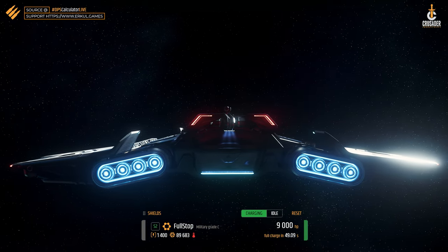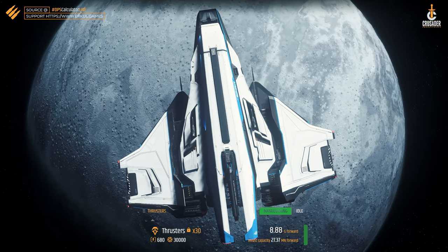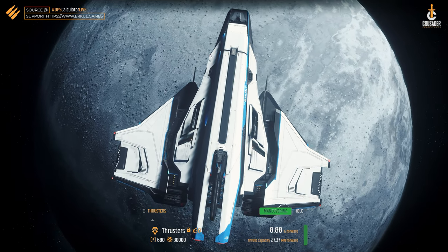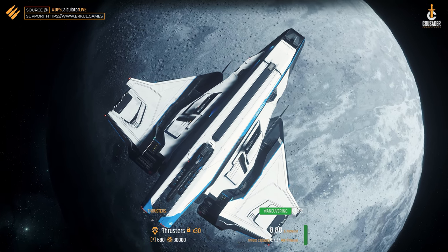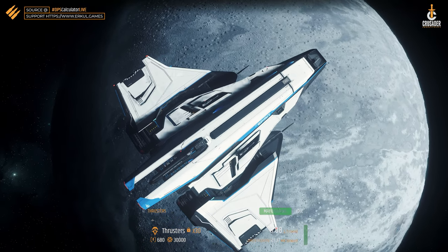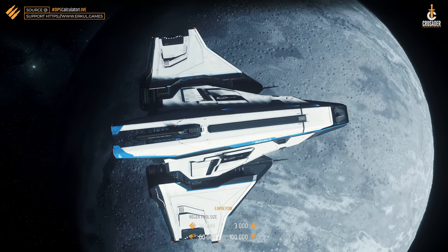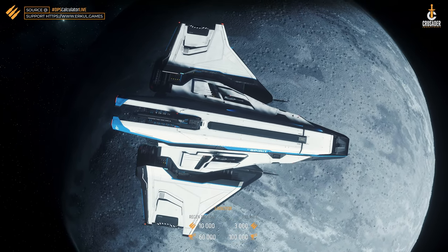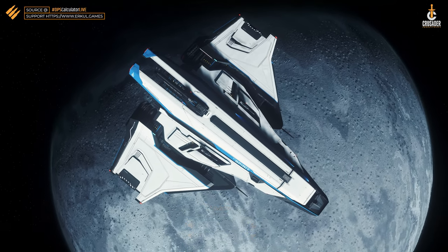In terms of speed, the Spirit is in the middle field with a SCM speed of 155 meters per second and a maximum speed of 1120. In terms of mobility and agility however, the Spirit series can score points. With the C1 we have 28, 28 and 170 degrees per second at pitch, yaw and roll — so a good value.